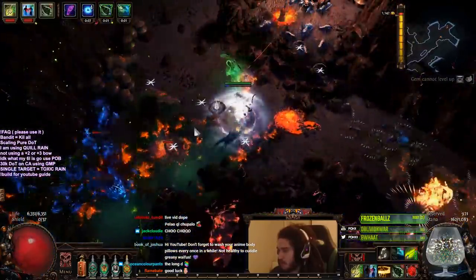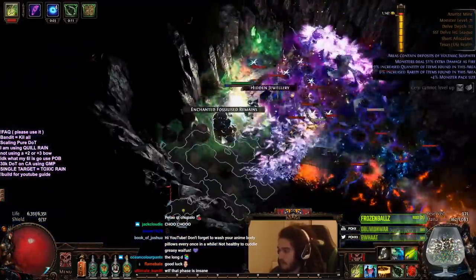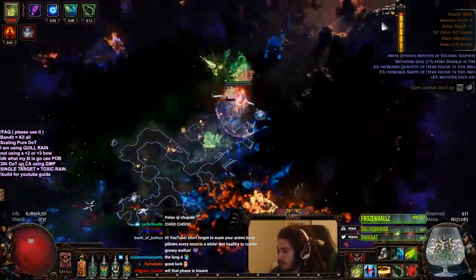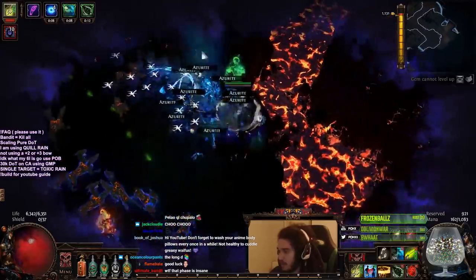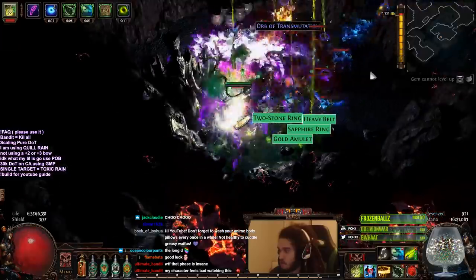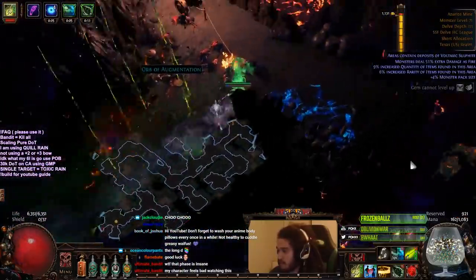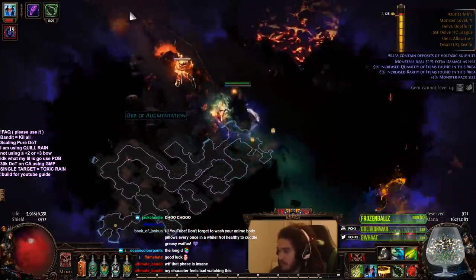I don't want to waste a flare so I'll go back, get my movement speed, run back in, and drop a flare. Okay looks pretty decent. Now we're going to run back to Mr. Choo Choo Train. We want to take the right side because it sticks out a little bit. There's azurite over here and a piece of jewelry. We'll take this and jump all the way over to the right-hand side — where there's actually nothing, or maybe there was something but I skipped past it.